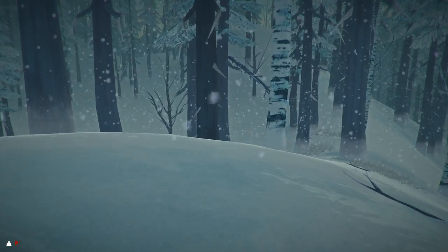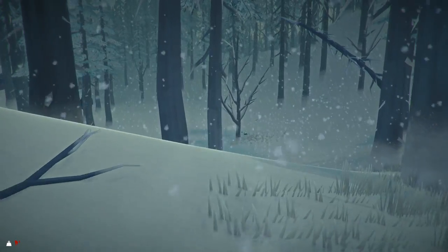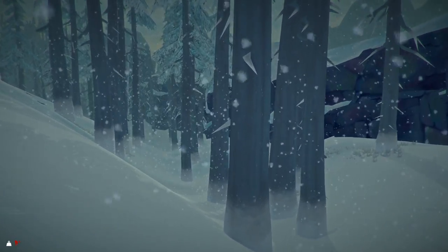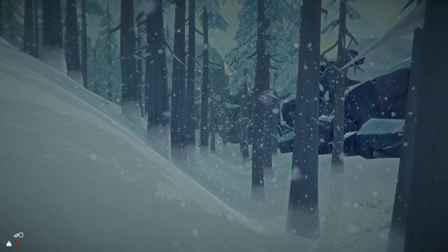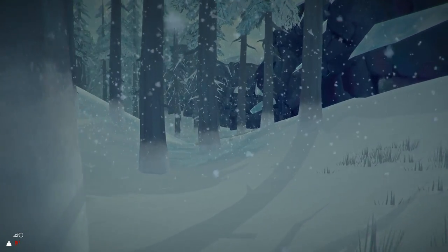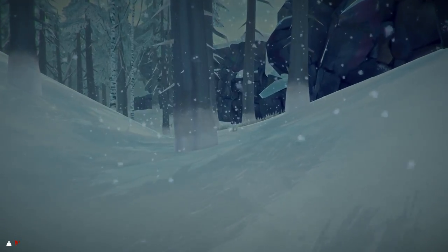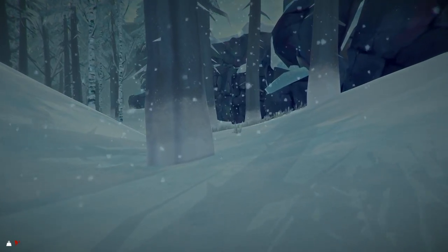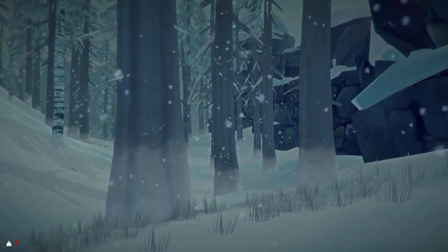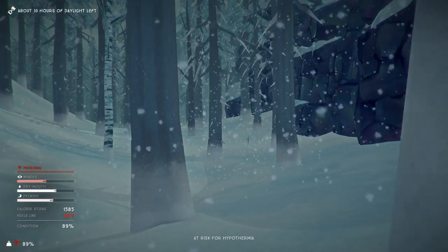Rather than come back exactly the way we came, I'm going to take the outer route here and peek over to see if there's any animals. There are not. I'm going to stay close to the wall. We're going to be at risk for hypothermia by the time we get back, especially because walking around when you're encumbered - particularly 15 pounds encumbered - slows you down. You can't move at full speed. At a certain level of encumbrance, you actually can't sprint at all. We're at risk for hypothermia.